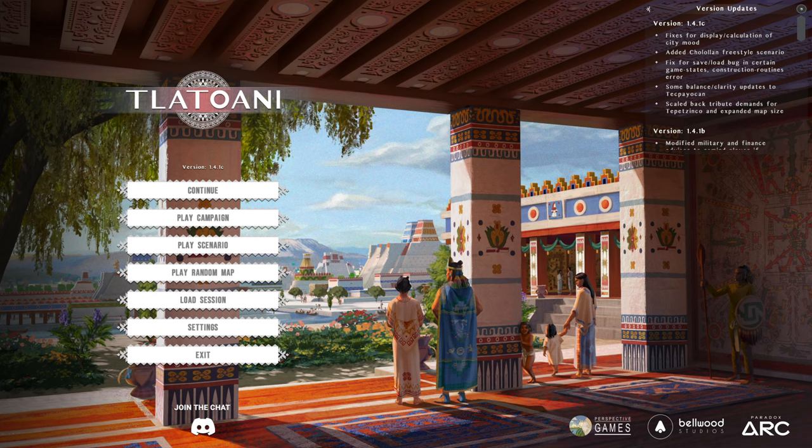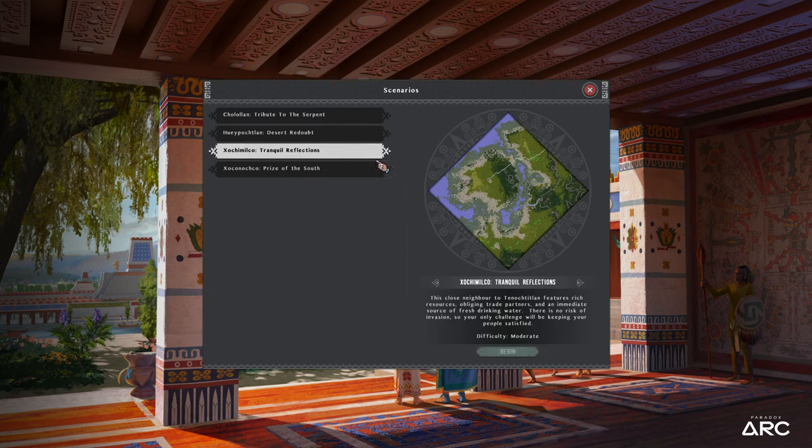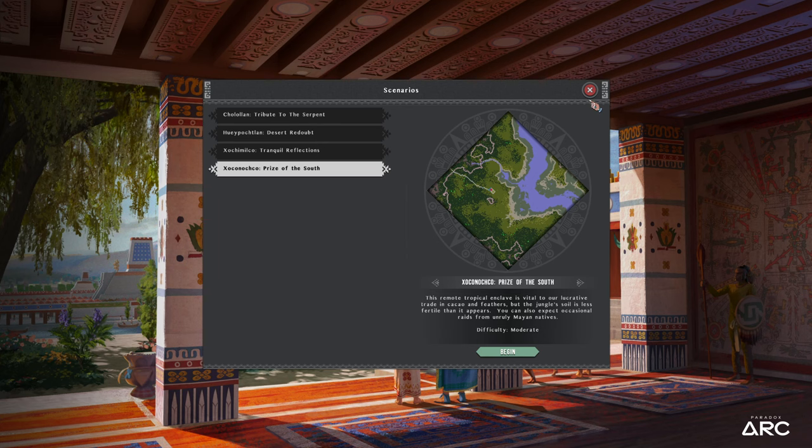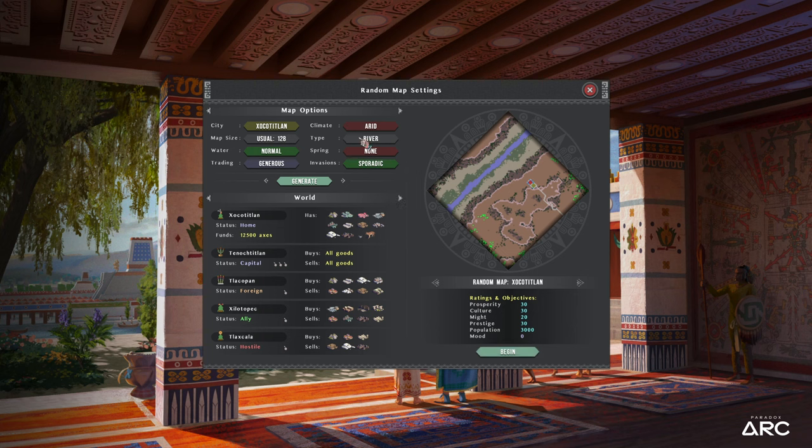Basically, we're building an Aztec city — that's really all there is to it. We've got a few different modes of playing. Campaign takes you through the tutorial-y kind of stuff, and eventually leads you into bigger and bigger towns. In Scenario, you can choose a certain spot and some sort of setting, whether it be tranquil or not-so-tranquil, with unruly Mayans out in the world. We're going to check out a random map today. For the start we'll do a nice tropical river map.